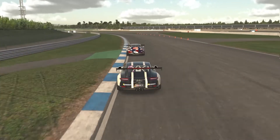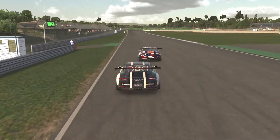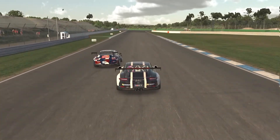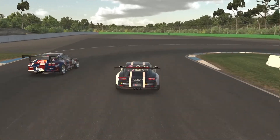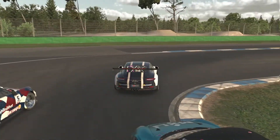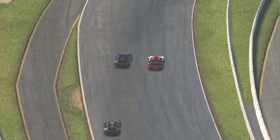What is half defending? Half defending is moving to the middle of the track to discourage the car behind from doing a move, but still leaving enough space on the extreme inside of a corner. This move generally works with less aggressive and less experienced drivers, but high-level competitors will not fall for it and will keep moving towards the inside to claim it.